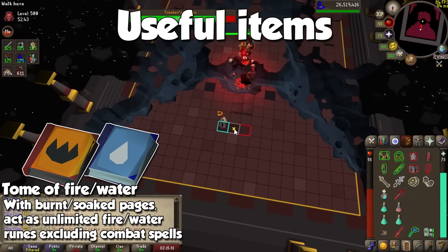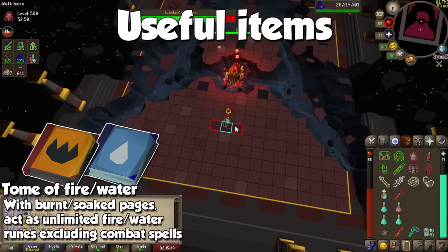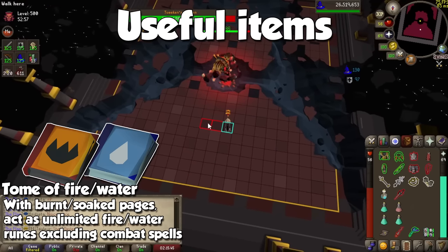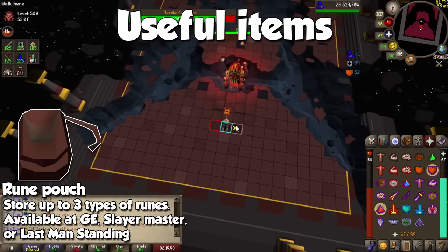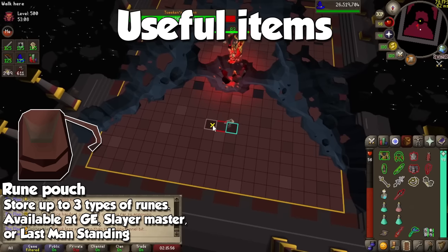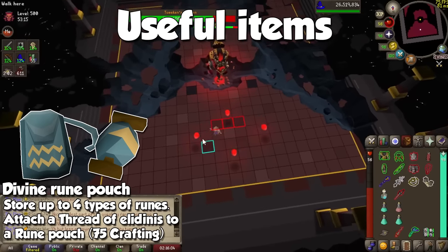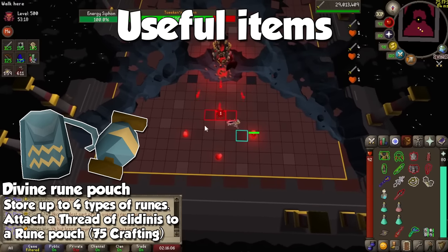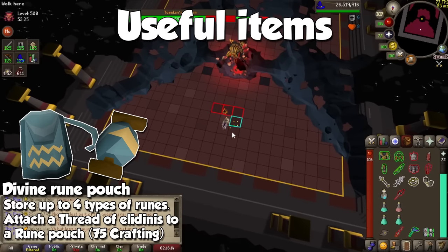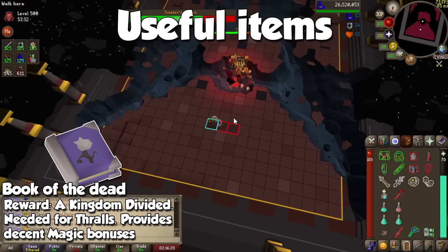Next, we have the Tome of Fire and the Tome of Water. If you charge them with burnt or soaked pages respectively, they will act as an unlimited source of fire and water runes as long as you use utility spells. So if you pair a combination staff with one of these, you will have three types of unlimited elemental runes. A nice place to store runes would be in a rune pouch, which holds three types of runes. If you're on an unrestricted account, you can buy a rune pouch note at the Grand Exchange and use it on a banker to receive a rune pouch. Iron accounts may play Last Man Standing instead. When your account can do the Tombs of Amascut, you have a chance of receiving the Thread of Elidnis, and with 75 Crafting you may attach it to your rune pouch to hold four types of runes instead of three. The Book of the Dead should always be brought when using thralls.